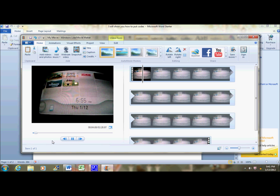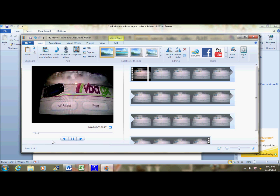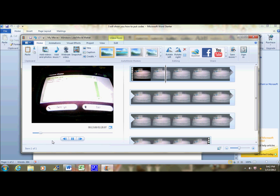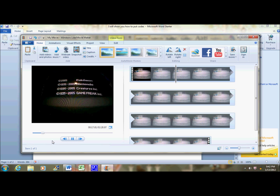First of all, go to your VBA. It should be in either the Homebrew channel or just the Wii Menu channel. Doesn't matter how you get it, just go and load your Pokemon Emerald.